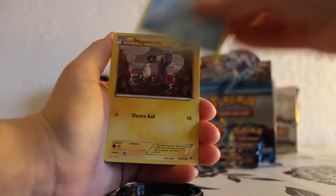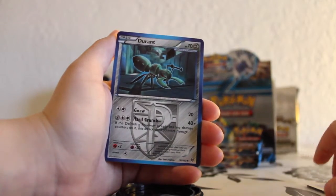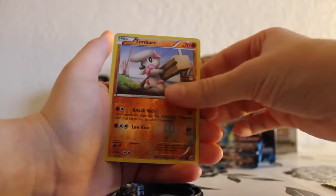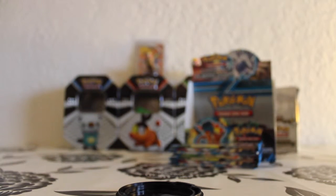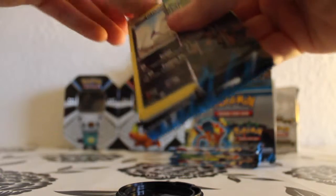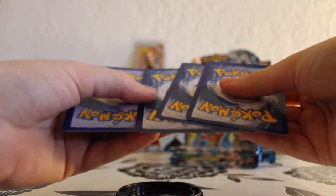Vanillite, Magnemite, Shurubi, Clink, Riolu, a Team Plasma Durant, Togetic, Vanillish. And the reverse is a Timber and the rare is a Team Plasma Durant. I think it'd be cool if it's my turn to get something really awesome from a pack.